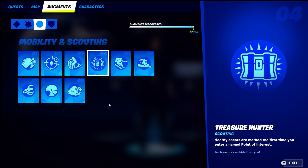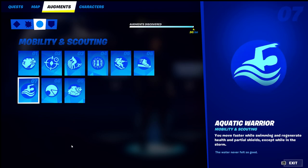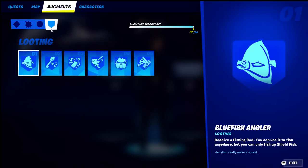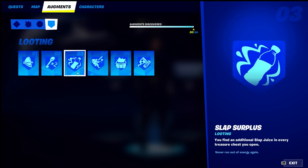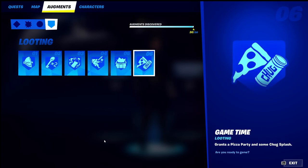Under mobility and scouting: number one is Supercharged, number two is Bloodhound, number three is More Parkour, number four is Treasure Hunter, number five is Icy Slide, number six is Rail Warrior, number seven is Aquatic Warrior, number eight is Forecast, and number nine is Bush Warrior. Some of these were brought back this season. Under looting: number one is Bluefish Angler — brought back — number two is Looting with two keys, number three is Slap Surplus, number four is Ammunition Slide, number five is Dumpster Diving, and number six is Game Time.